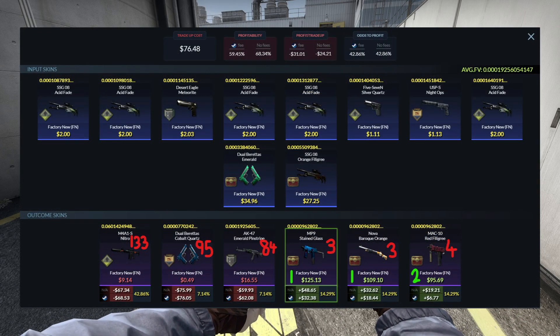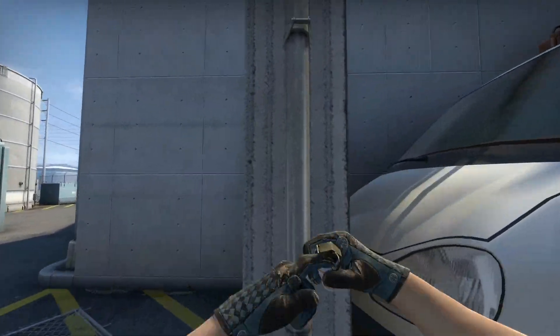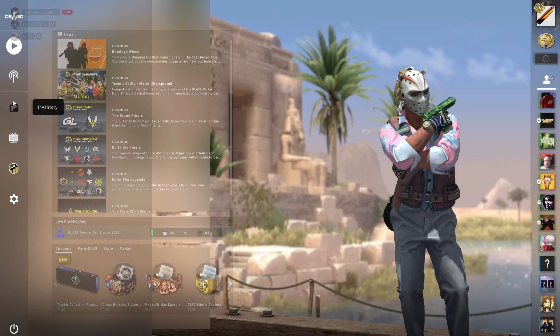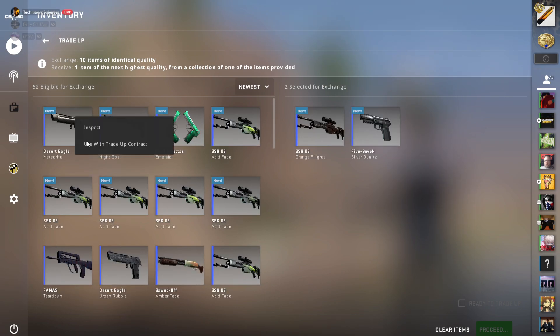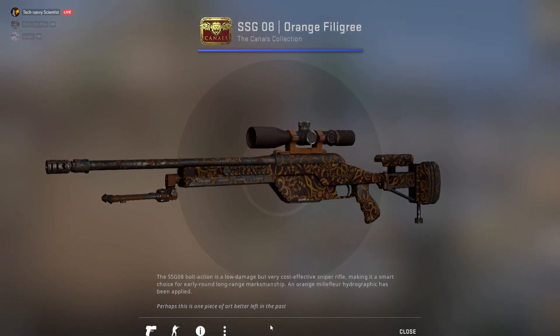This is the contract I ended up putting together — a 14.29% chance to hit one of the three Canal skins. The MP9 and the Nova Baroque Orange would be rank one currently in existence, though they'd show as rank three. The Mac-10 Red Fillery would be rank two currently in existence and show as rank four. My ideal outcome — the best one — would be the MP9 Stained Glass, but I'd be happy with any of the three. It's time to do this — a 2-8 split going for current rank ones. I'll do slots one and five. Let me double-check the floats first.